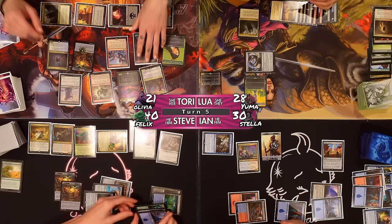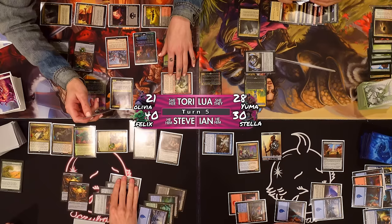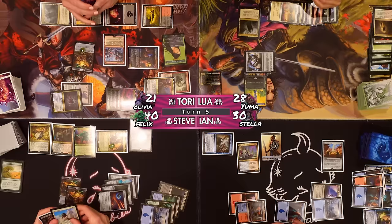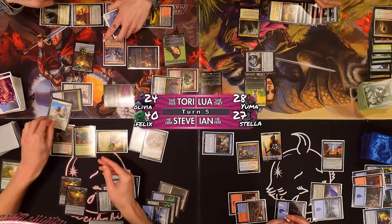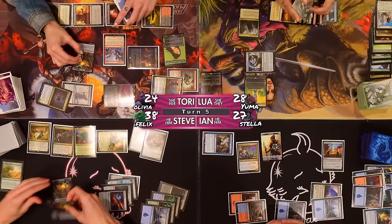I'm gonna attack you with little guys just to ensure I get my treasures from them. I am at 28 life. I'm at 21! You know who did that to you? Your boyfriend. This is whenever one or more — so it's one treasure per player. I'll send this one at you, fallen shinobi over at you — karma — and Stella Lee over at Ian. I have no blocks. I'll block my commander with a 1/1 and take three in the face. I'll block the Fallen Shinobi with Sand Scout, trigger Life Insurance to get a treasure. I got three treasures, now up to five. That goes over here — second spell each turn, Stella Lee.